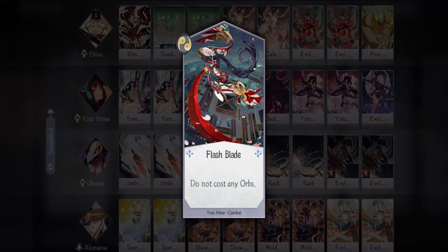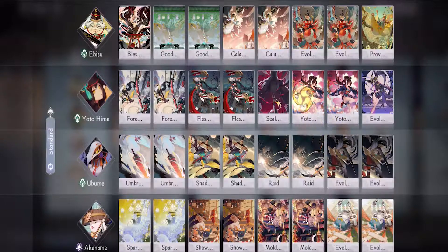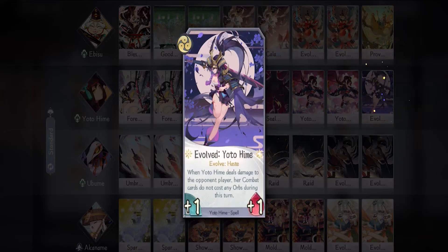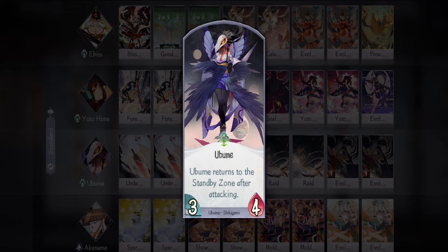Then we have one Sealed Blade — a good game ender card if Yotohime was able to kill a lot of shikigami in that game. Then we have two Yoto Kaleido — double strike is really good and it is not limited to shikigami only like Miketsu's form. Lastly we have one Evolve — this one is completely optional. If you don't have it you can bring her other combat cards instead. The reason I'm bringing it is because I have it and I've never used it before.